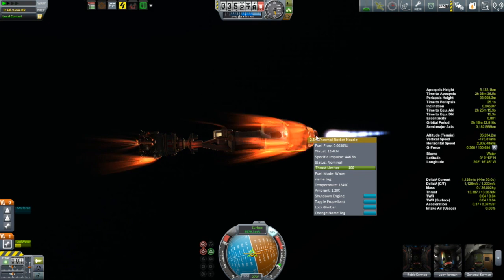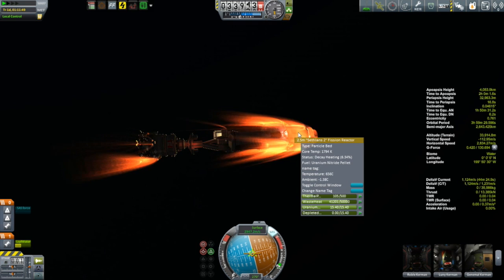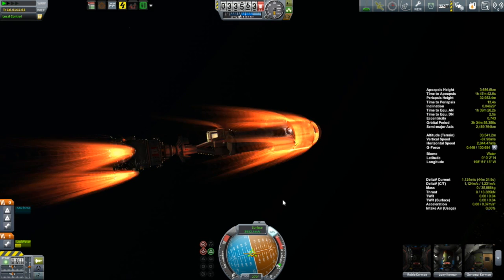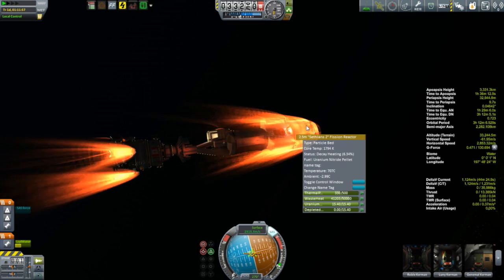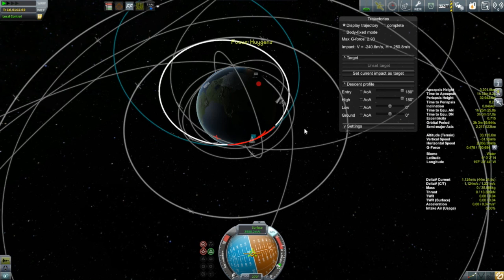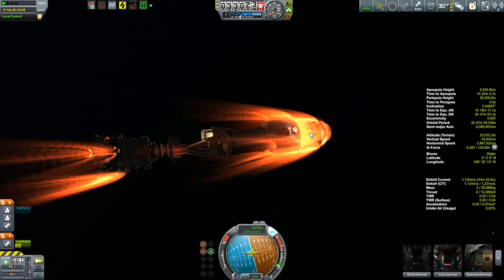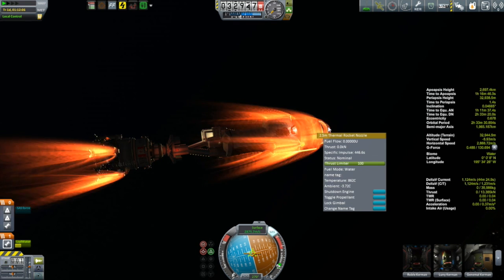I'm watching the temperature on that engine — not exactly sure at what temperature it might begin to threaten to explode, but I thought keeping it under 1500 degrees C would be prudent. As it gets closer to 1500, I'll throttle down and let it cool off before firing up again. I'm also watching my time to periapsis — when I pass periapsis, I'm past the densest part of the atmosphere and on my way up, meaning the worst is over. Ten seconds to periapsis... seven... five... three... two... one...